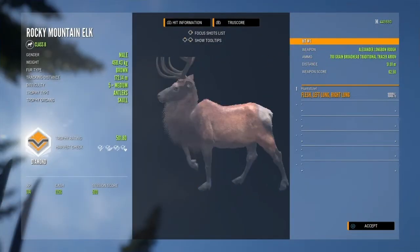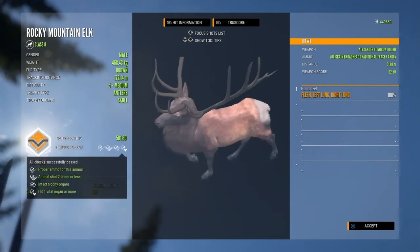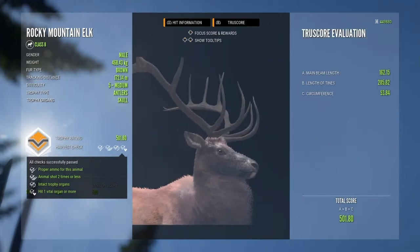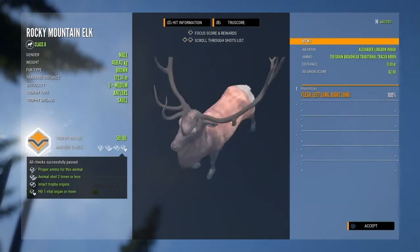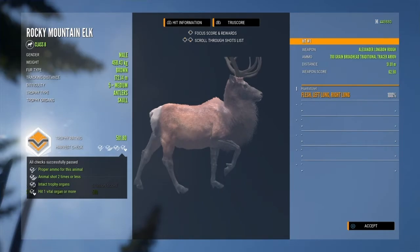The next animal is one I am personally looking forward to, and that is the Mexican bobcat. This carnivore is mostly native to Mexico but can be found near the border of Texas and Arizona. These creatures are a subspecies of bobcat, very similar to those in the United States and Canada, but with a different fur variation.